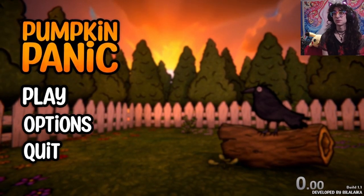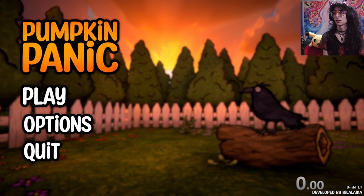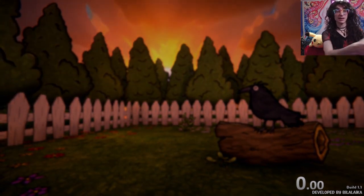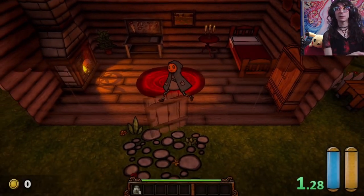Hey everybody, Sadness here, and today I'm going to be doing a tutorial on the Any% route for Pumpkin Panic. Using this strat, you should be able to get a sub-15 minute time or even a sub-14 minute time, depending on how much you optimize it.